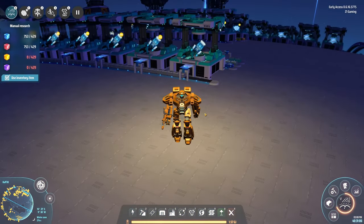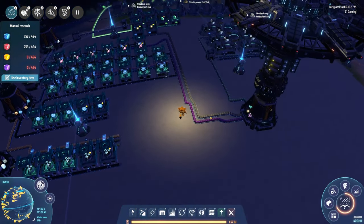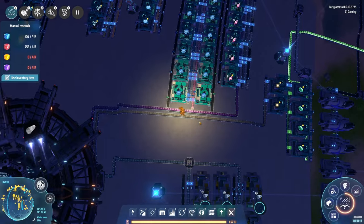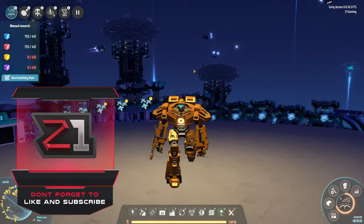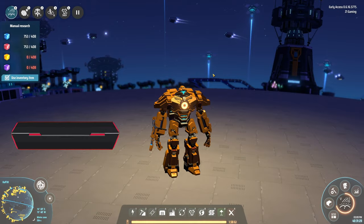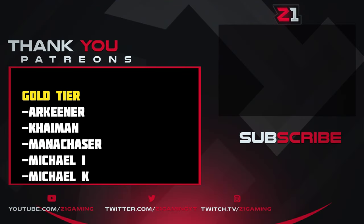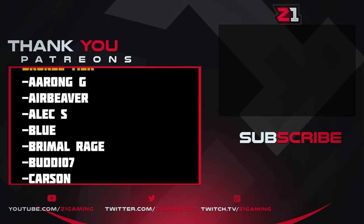We just have more of everything to do — we need to keep getting resources from other planets, we really need to go get sulfuric acid from another system to speed production back up. Machine frames are holding us back from a bunch of things, so getting those going will be the focus for next episode. Thank you so much for coming out — hopefully you enjoyed it. Like, subscribe, all the fun things. This is Dyson Sphere Program — link's down below. See you in the next one!